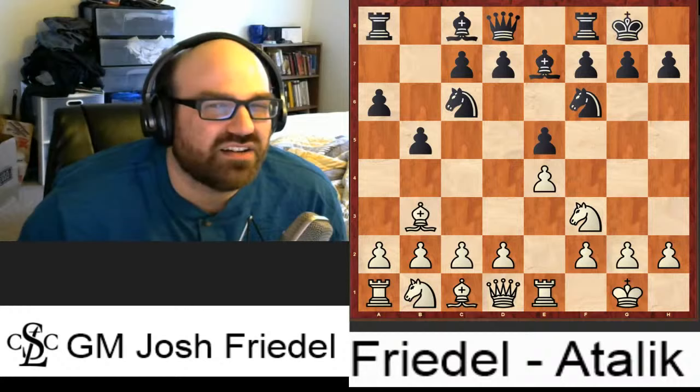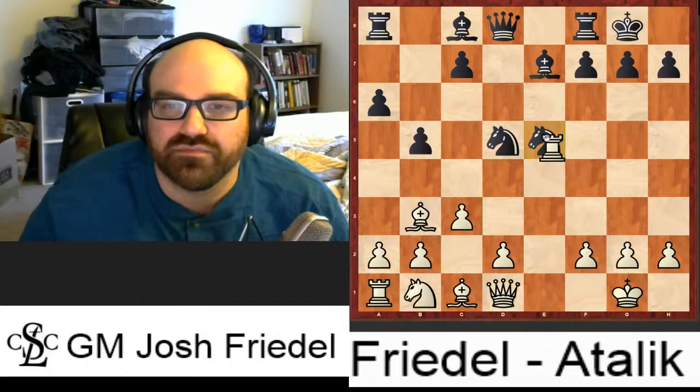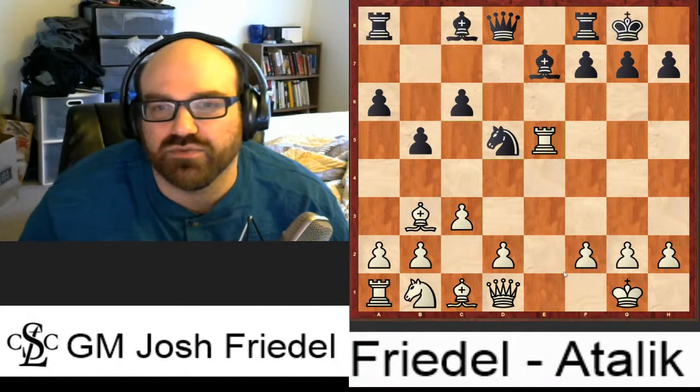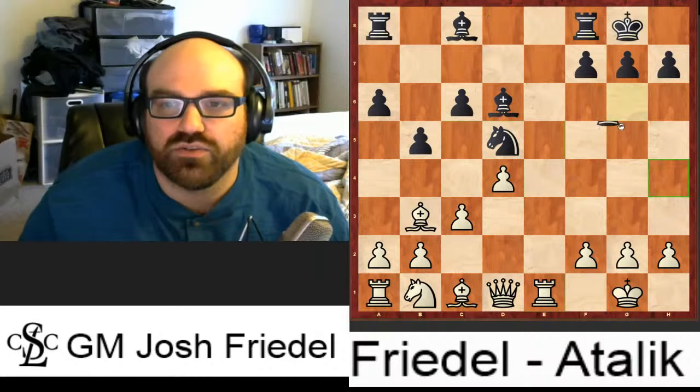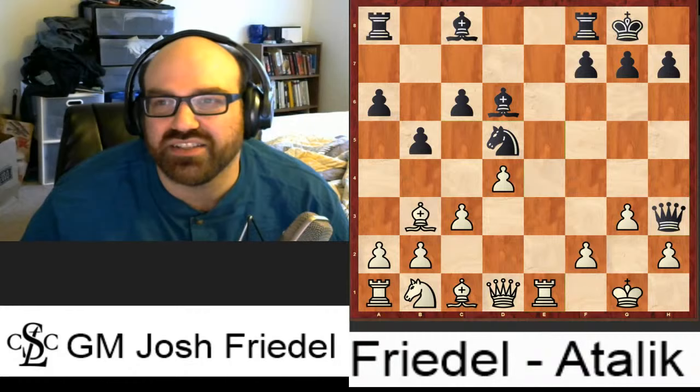What I mean is, by playing the mainline Martial, you play c3, allow d5 pawn takes, grab this pawn, and then after c6 you can play d3 or d4 — bishop d6, rook goes back, black puts the queen on h4, you play g3, queen h3, and life continues. It's very sharp and interesting, but in general black gets a lot of compensation for being down the pawn. This was never really my style — I preferred to sack the pawn rather than have someone sack against me.